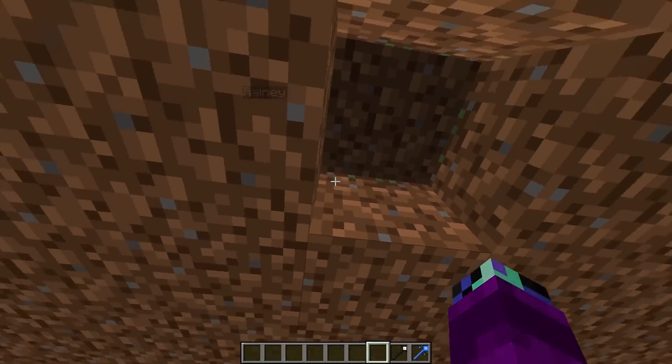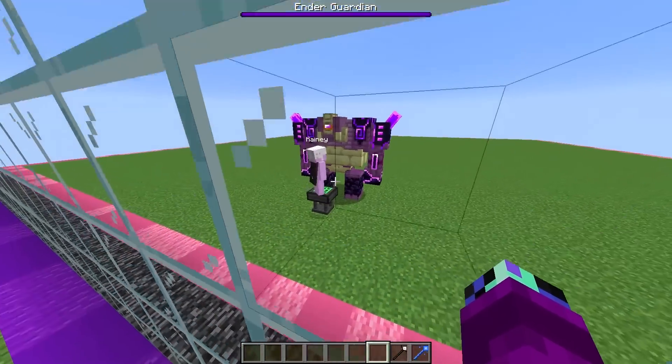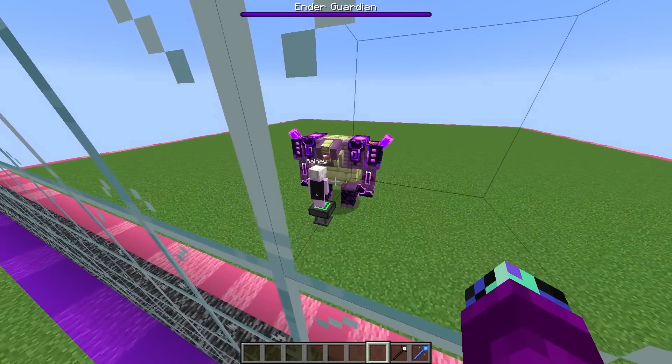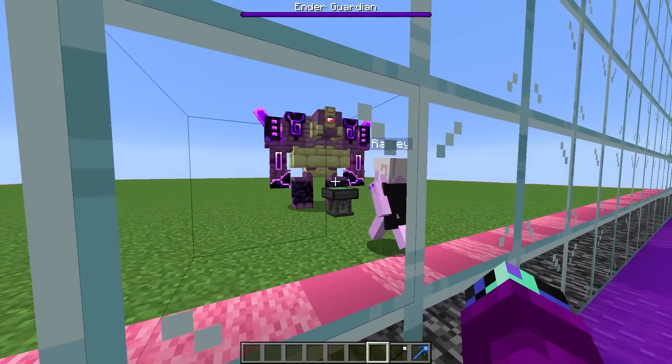Let's go back over to our side and see what he crafted. And oh my gosh, did he craft an Ender Guardian? Oh no, look at this thing. This thing looks so huge. This is going to be a pretty hard mob to counter, but I think I know what we can use to counter it.